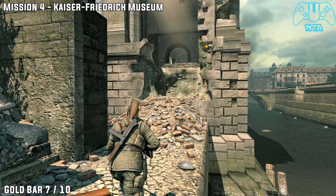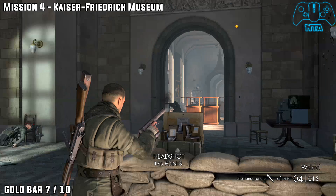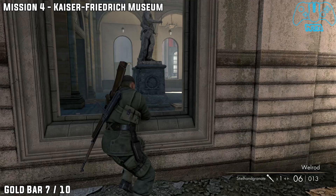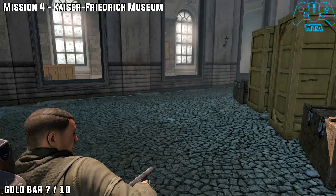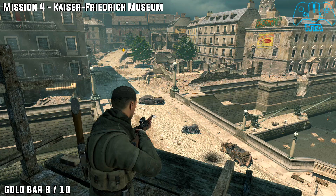Gold bar seven. After you've placed the bombs onto the bridge, we're now going to enter the museum. As soon as you start, you will find a sleeping German inside — well, there's plenty of Germans inside. But if you want to stay to the left, once you go into the main courtyard area, just keep going left and stay left. Once you go inside and go back outside, take a sharp left, go through the window, and next to the statue here to the right of it, you will find gold bar number seven.